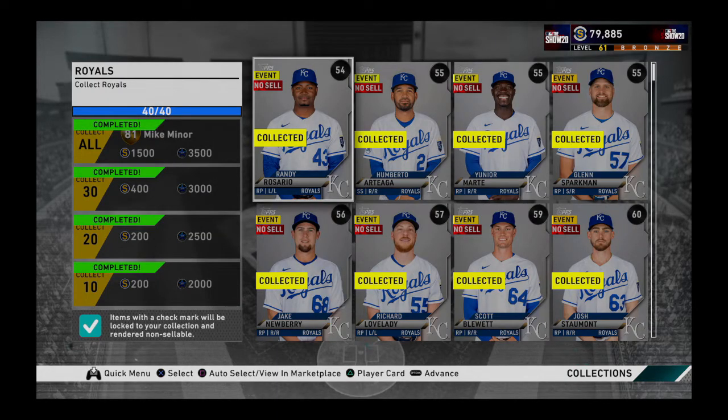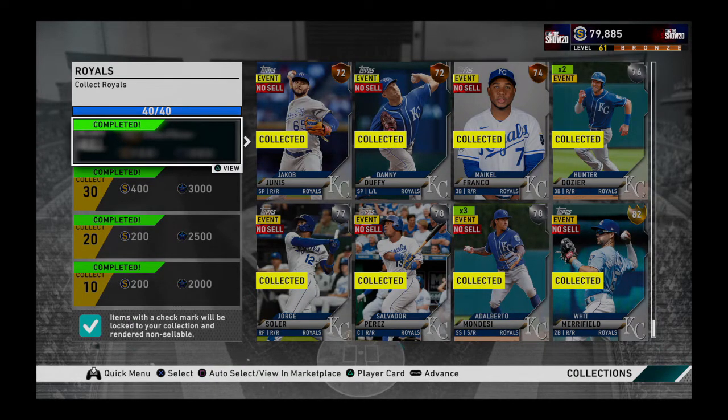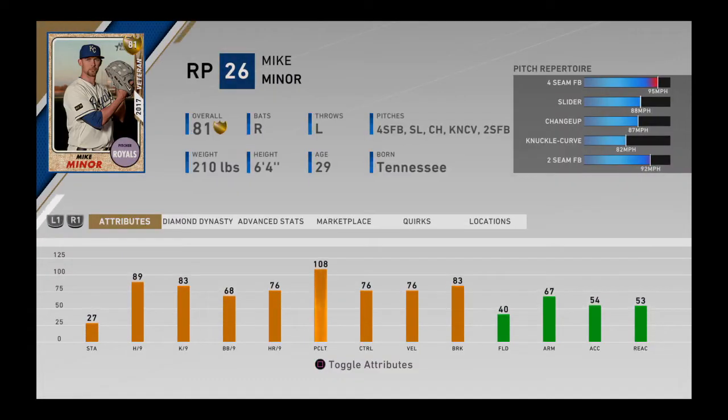The next collection would be the Kansas City Royals. This one has the particularity that it already contains the first gold of all the collections - the second base Merrifield, who is a contact hitter. It costs approximately 6,710 coins and the reward would be Wade Miley, who in my opinion is an excellent reliever with good pitches and good attributes. I recommend going for this collection.